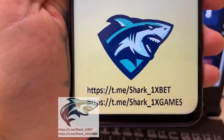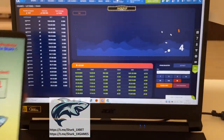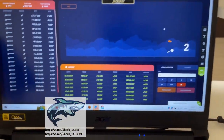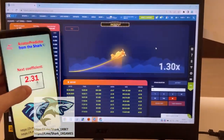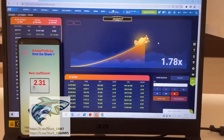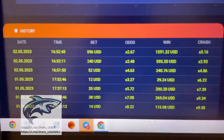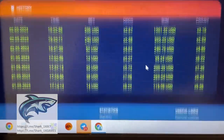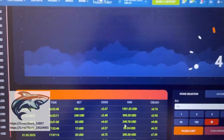This is my official Telegram channel, guys, and me. If you want this real working hack for 1xBet for Aviator Crash game — look, you see the next coefficient. It's real amazing. It's real work perfect. You see my balance. You see history from today and yesterday. I'm real with money — it's real work. I see my balance.